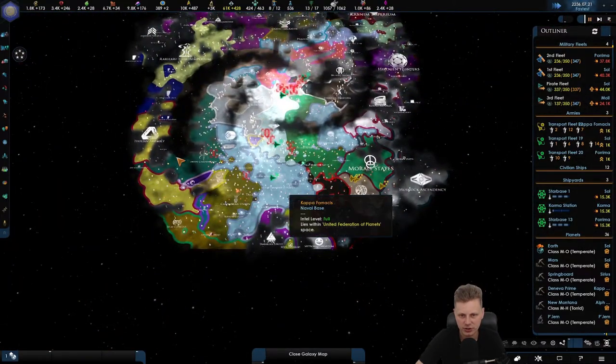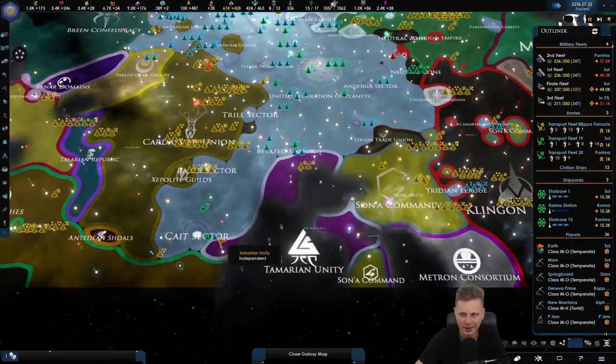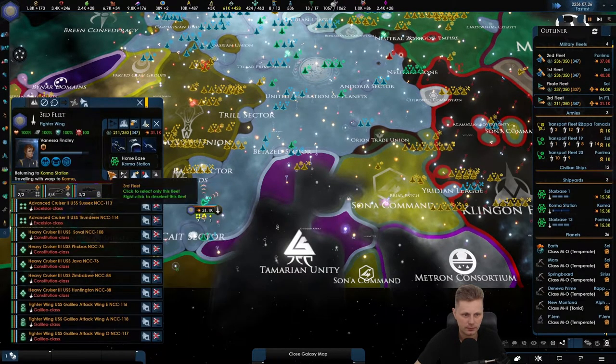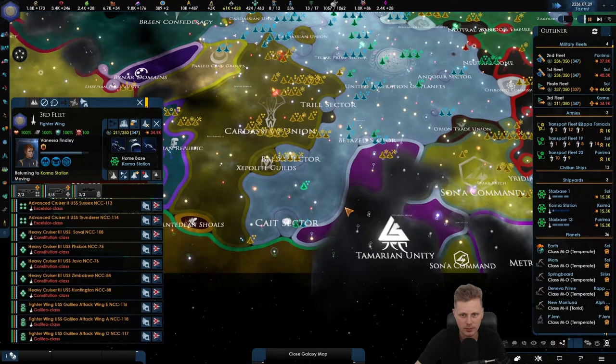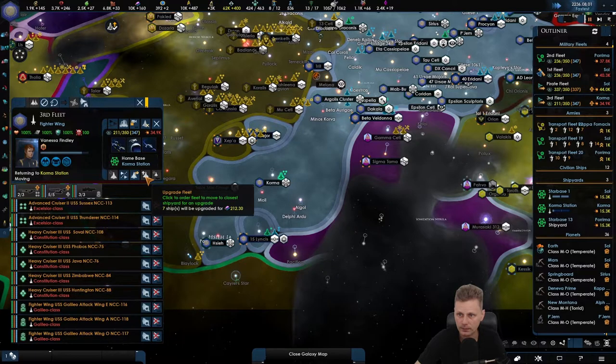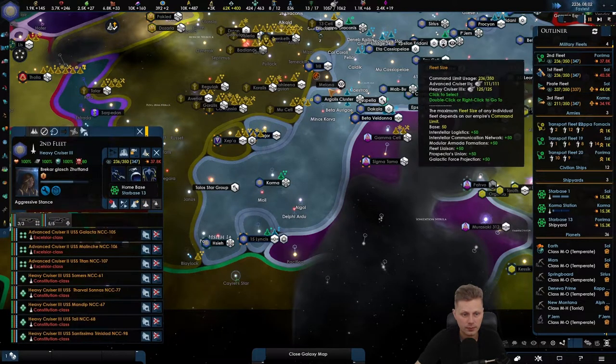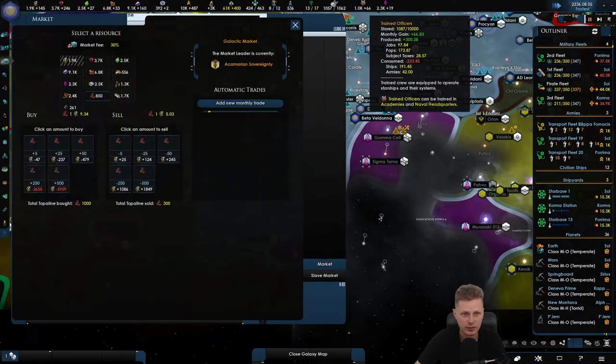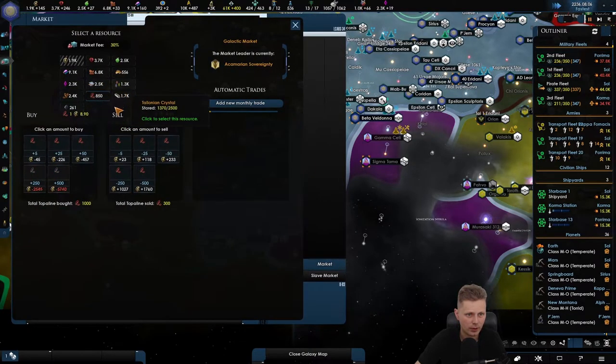The coalition will be large and the annexation will be slow — very slow. Which is fine. We can also use this fleet, but I kind of want to make sure that we upgrade first. It's a trained officer thing.